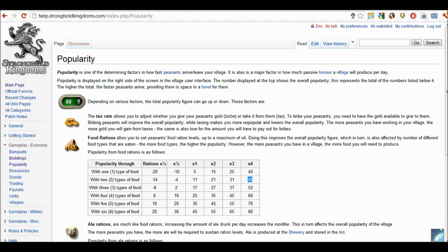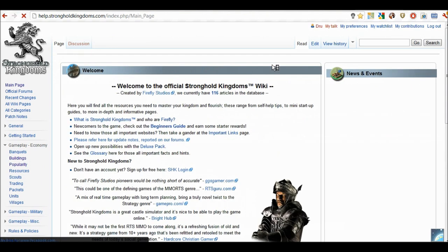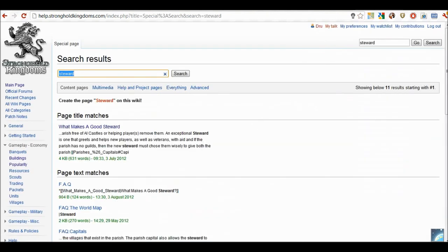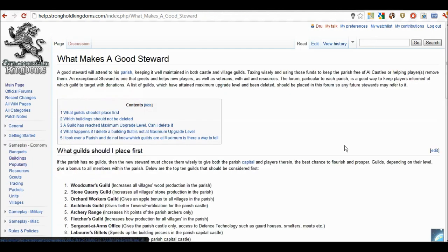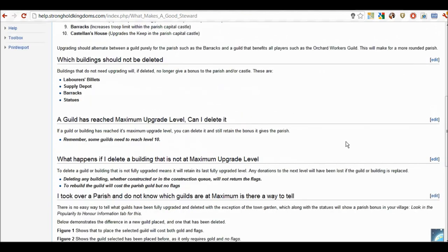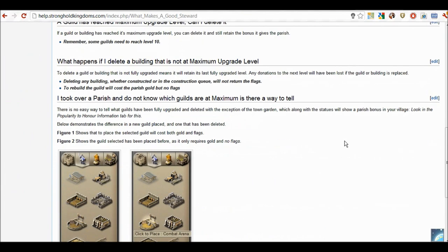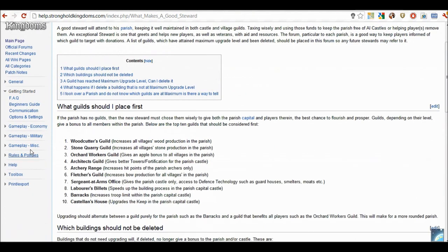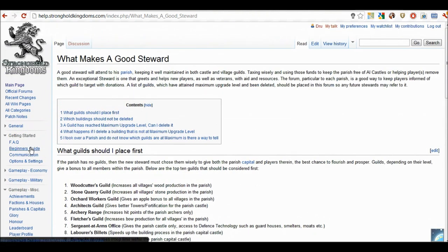We can go back to the actual Wikipedia page. The wiki is a great source of information. Say for instance I want to become a Parish Steward and see how to do it productively — I can just click steward. It has a great search function. There's a guide called 'What makes a good steward?' written mostly by a player named Waringer, who is probably the best Parish Steward in the game. As you can see on the sidebar there are a lot of pages and a lot of information — if you ever have a question, go here.